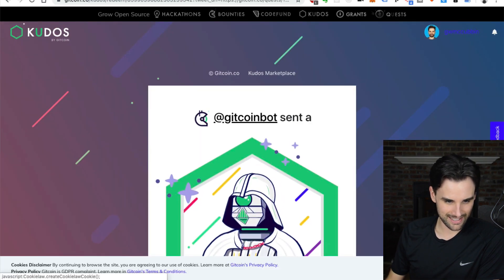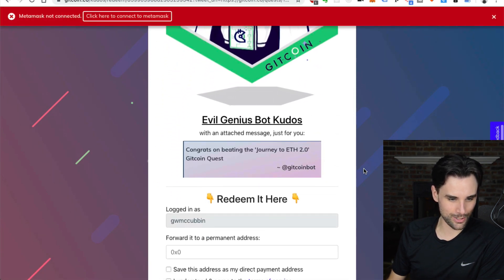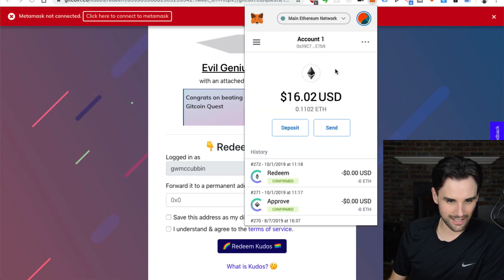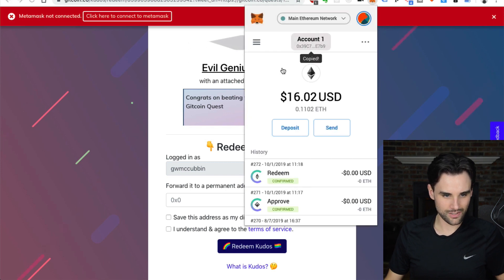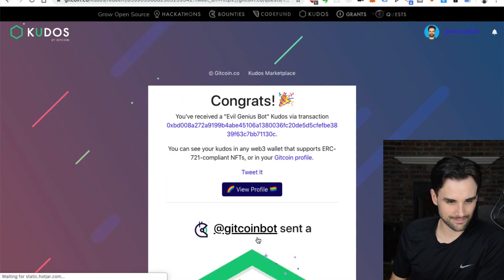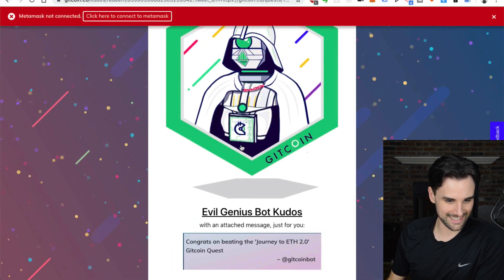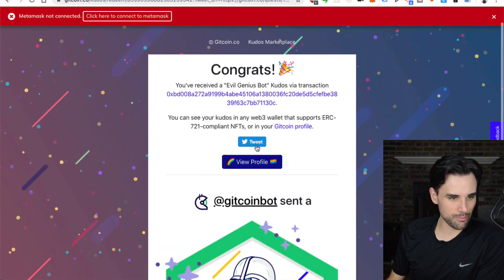Let's claim my prize. Gitcoin bot sent me an evil genius kudos. I can put this on a permanent address — let's go to MetaMask and copy one. I can put my Ethereum address in and redeem the kudos. I've received a token for completing this quest. Awesome — I've got an evil genius from the Gitcoin bot.